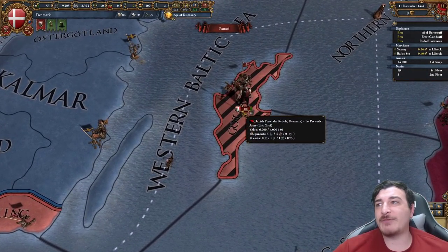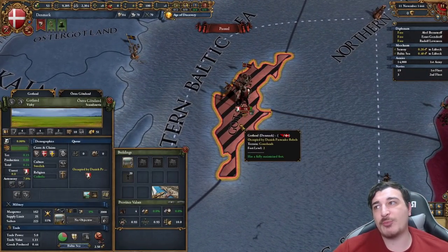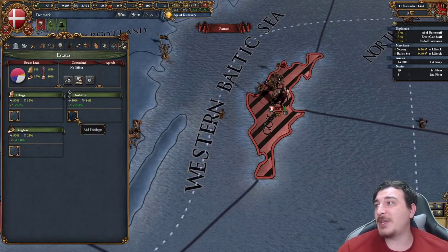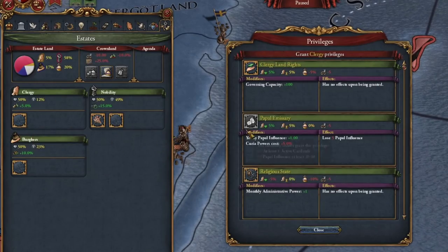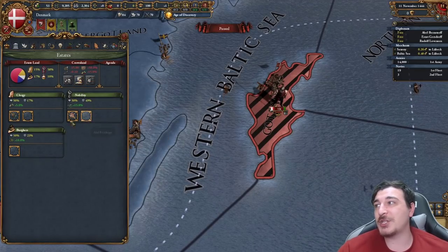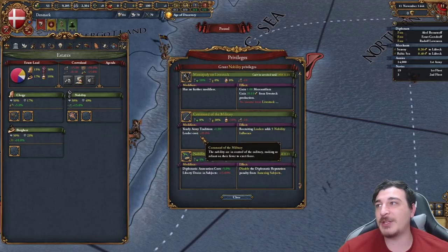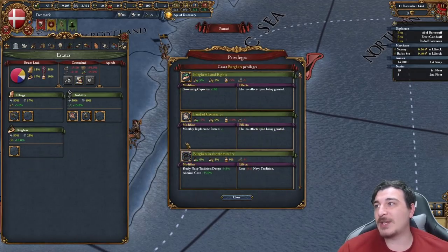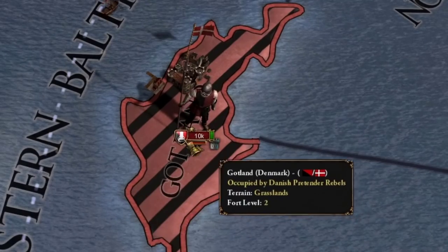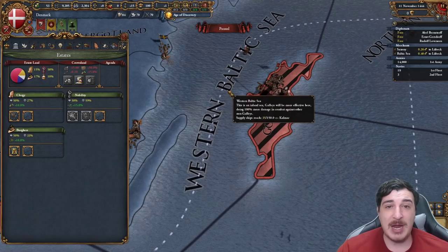There's one problem: you have some pretender rebels in one of your provinces in Gotland, and because of that we have to get rid of them first. Having these pretenders means that if we give out all three of the plus-one mana privileges, we're going to get really bad debuffs. So we're just going to give two of these for now, including supremacy over the crown as well as patronage of the arts. We'll give the diplo one after we've killed the rebels and seized some crownlands.